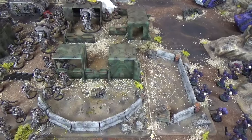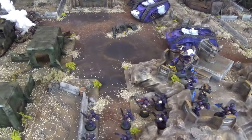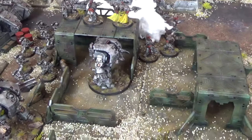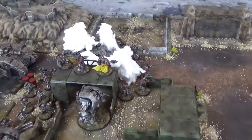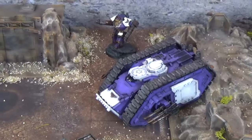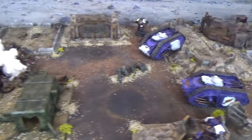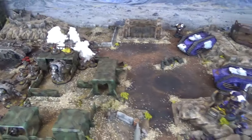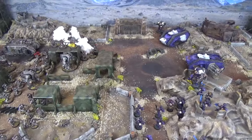The Kheres on the defended ridgeline was left disappointed as all three penetrating rounds were deflected by the Leviathan's Atomantic Shielding. However, Golg and his Terminators will be walking from this point on — their Spartan took a hail of incoming fire from both Emperor's Children Spartans and the other Contemptor Mortis. The Contemptor's Assault Cannons did nothing, but the Quad Lascannons on the Spartans wrecked Golg's ride. With no assaults, that brings Emperor's Children Turn 1 to a close.